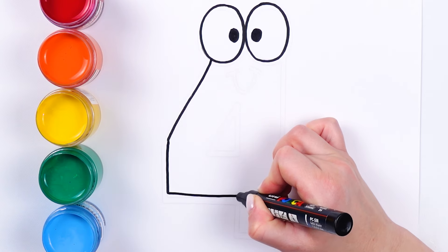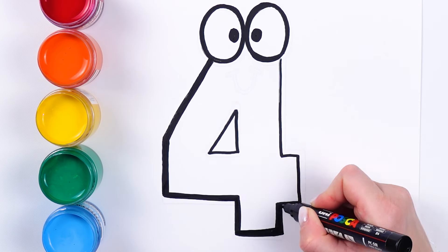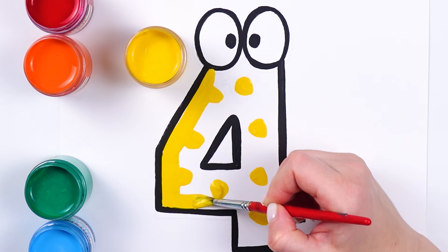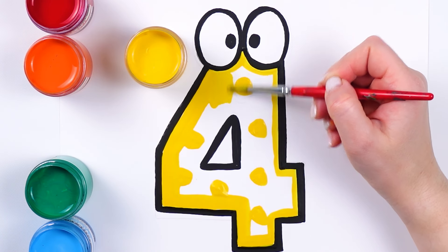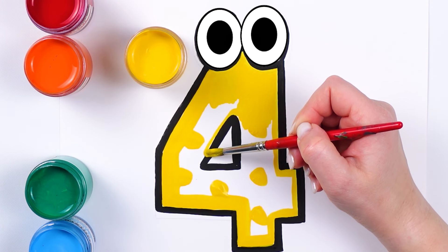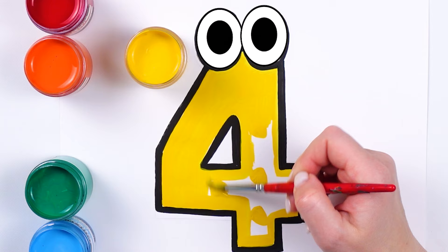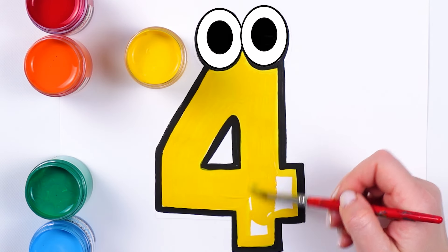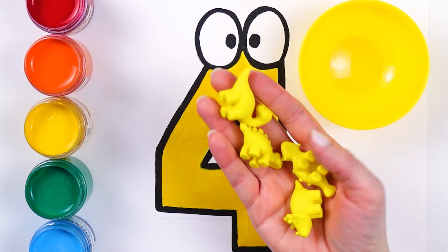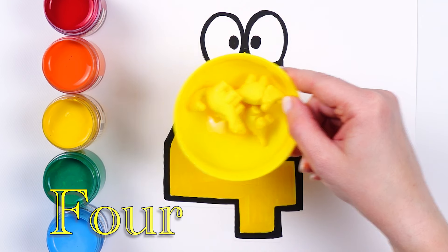I'm gonna draw number four, and the number four will be yellow. Now let's count little toys. We have one, two, three, and four. We have four small toys.